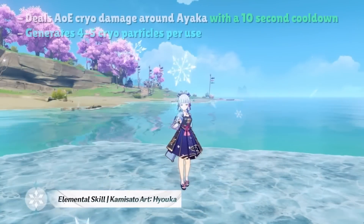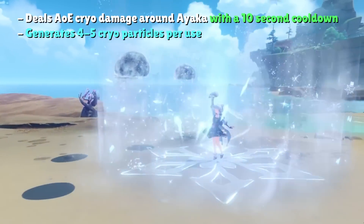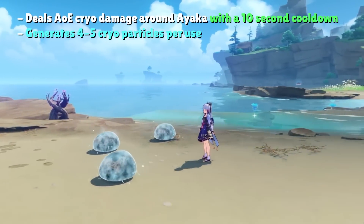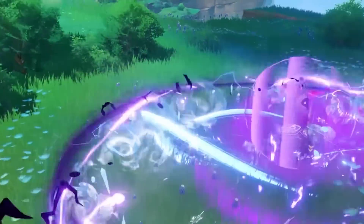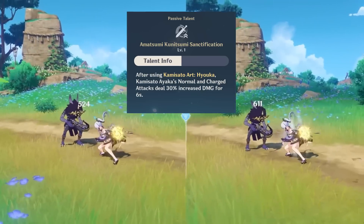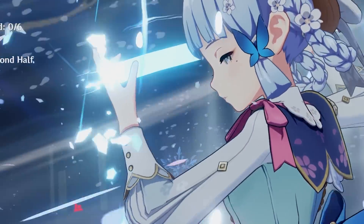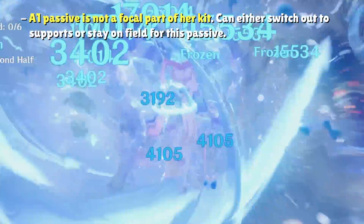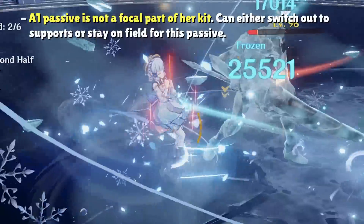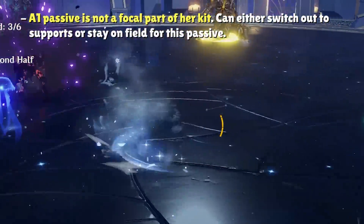Ayaka's elemental skill deals cryo damage in an area around her, generates 4 or 5 cryo particles per use, and has a 10-second cooldown. After using her elemental skill, Ayaka's first ascension talent grants a 30% increased damage buff to her normal and charge attacks for 6 seconds. During the downtime of her burst, Ayaka really has nothing else to do aside from utilizing her cryo infusion or switching to supports, so this is a nice bonus.